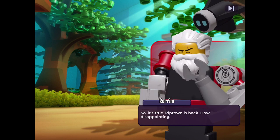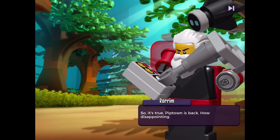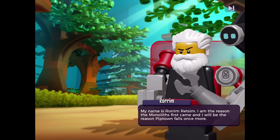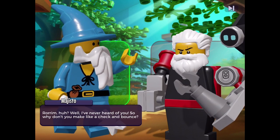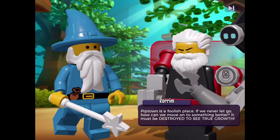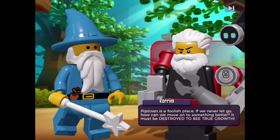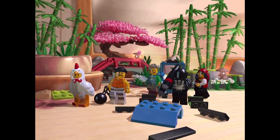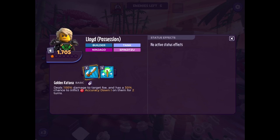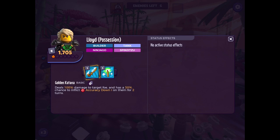The villain introduces himself: 'My name is Rorim Retsim. I am the reason Monoliths first came, and I will be the reason Pip Town falls once more.' We respond: 'I've never heard of you, so why don't you make like a check and bounce?' Rorim says Pip Town must be destroyed to see true growth. We counter that letting go and destroying are two different things. We have Lloyd from Ninjago — a builder tank with Golden Katana dealing 100% damage with a 30% chance to inflict accuracy down, and Master of Energy healing for 20% of max health then dealing 50% damage.